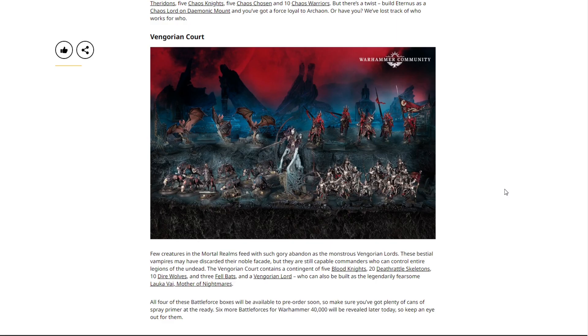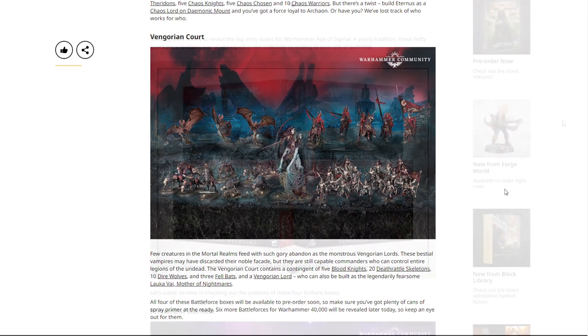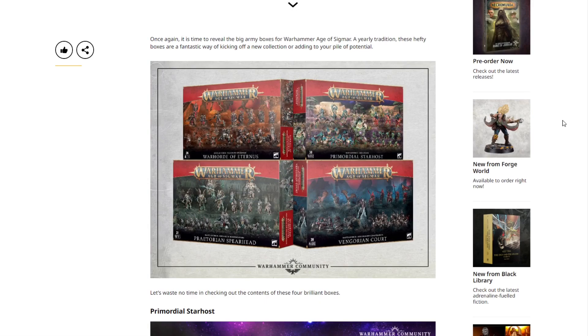All four of these battleforce boxes will be available to pre-order soon, so make sure you have plenty of spray primer at the ready. Six more battle forces for Warhammer 40,000 will be revealed later today — we already did the breakdown on those. Keep your eye out for in-depth videos on these Christmas boxes covering how to expand your force, whether multiples of a single box work, how they pair with Vanguard starter boxes, points, army building, and value. Let me know which box you're most excited about in the comments. Thanks to CML Games for sponsoring — check the link in the description to save 15% on Games Workshop products. That's it for today, I'm Warhammer Man and I'm out of here.